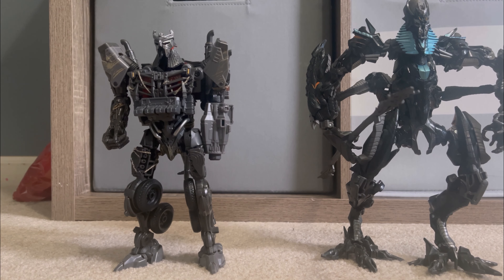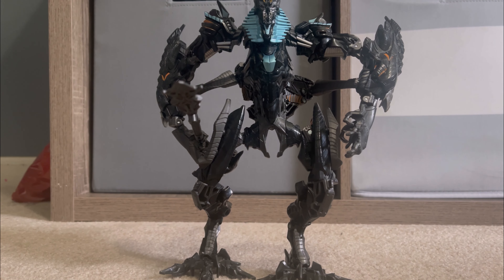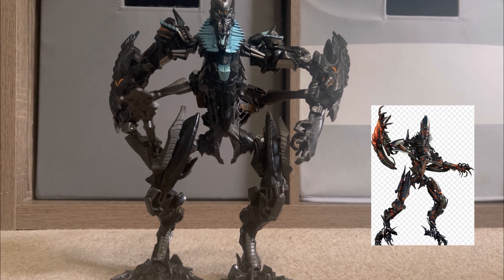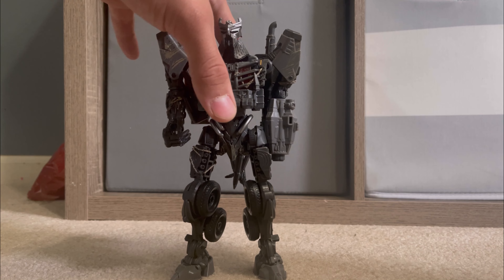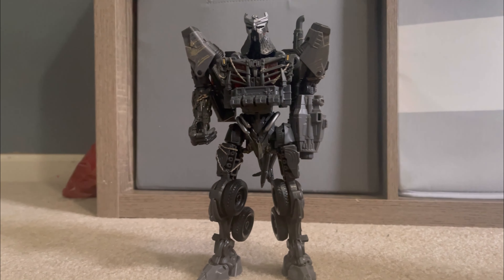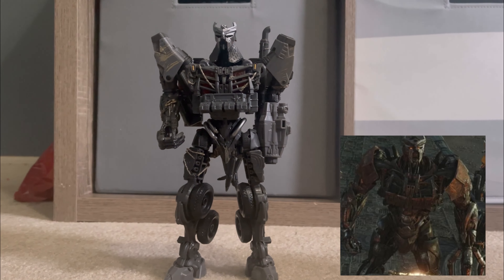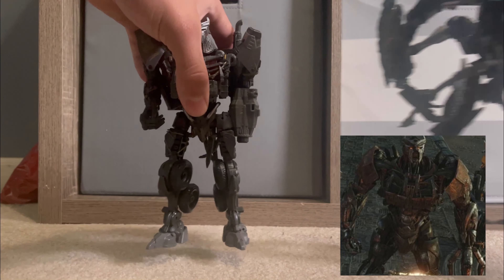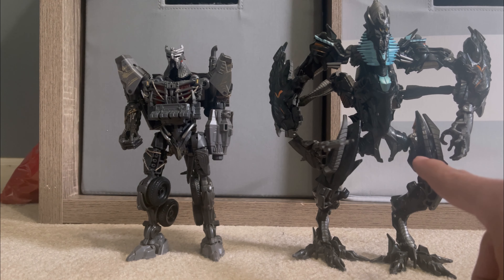For movie accuracy, this belongs to The Fallen. If we pair him up with the CGI model pulled up here on the right, you can see that both of them are one-to-one with each other. Scourge, on the other hand, is basically only accurate in vehicle mode when compared to his CGI model — he's kind of inaccurate in the arms, how thin he is, and the head. So if you're in it for accuracy, definitely go for The Fallen.